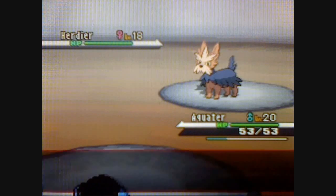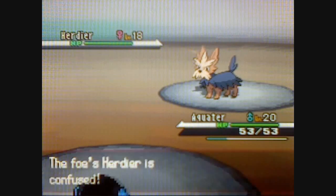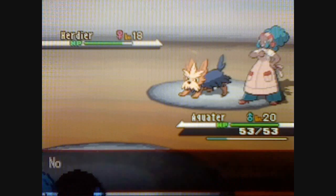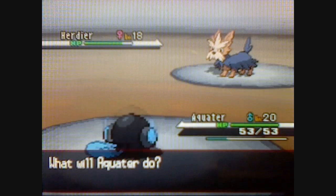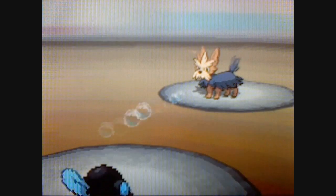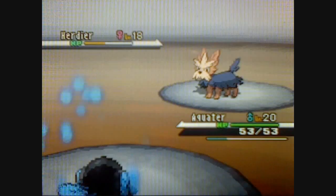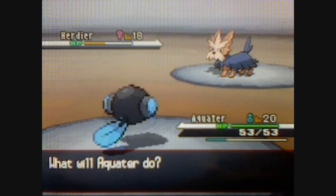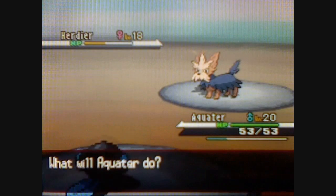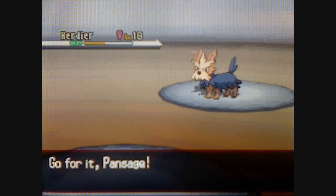I'm going to start off with Supersonic. Now, Lenora uses normal type Pokemon, so fighting type attacks are your best bet to use against them. If you don't have any fighting type attacks, then you might as well just use your strongest ones. He just used Leer on me, so I'm going to switch to Hand Sage.